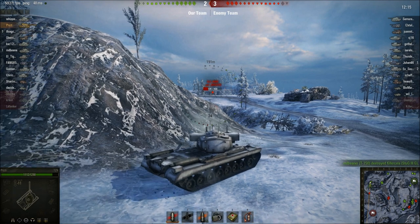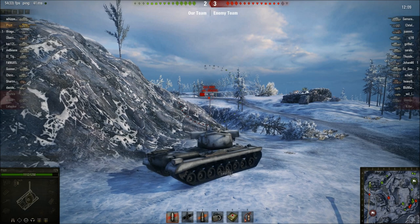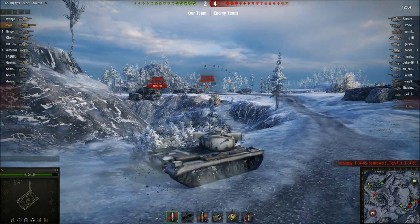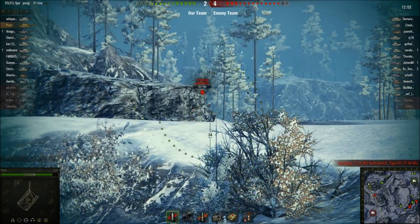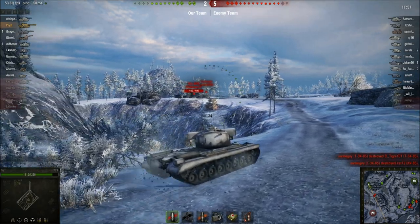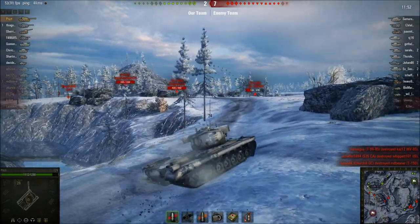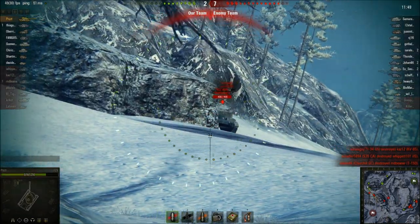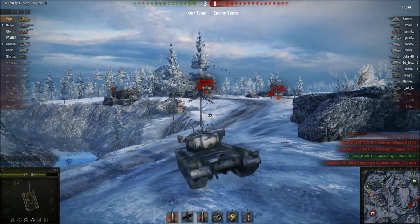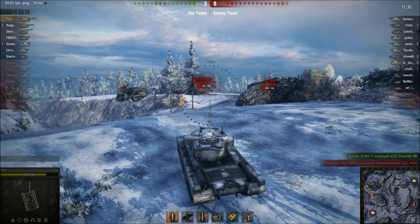I wait, and that ELC just doesn't have the gun depression to be able to fire at me from that angle — because of how small it is, it just can't lower its gun enough to aim down. This tank actually does have the depression. It's turret is high up, and the gun can actually move more freely inside the turret, so it can aim quite a large angle up and down. I just hit that ELC when I was aiming at the Cromwell — win-loss.